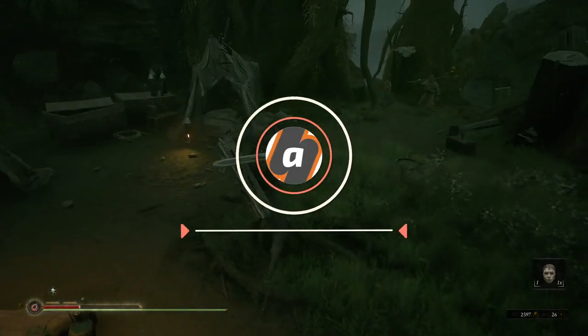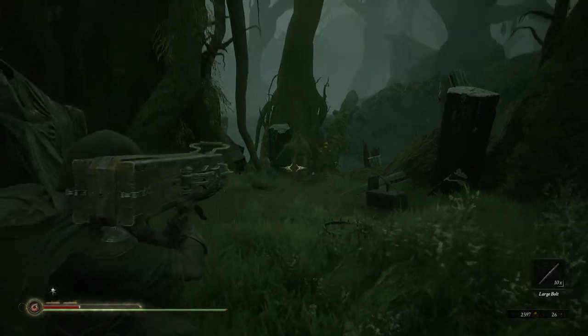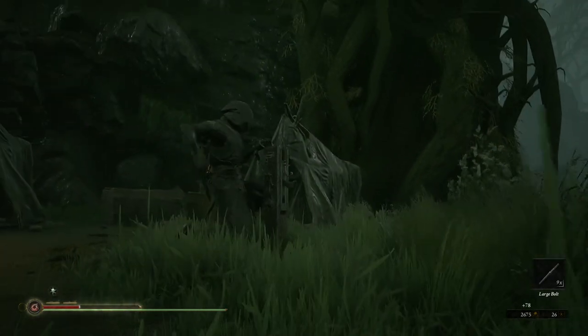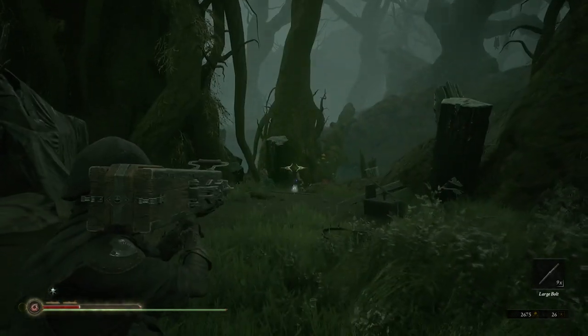Hey everyone, this is Angel from AVEX with a brand new video for Mortal Shell. Today I am going to show you how to unlock the mighty Ballista Suka, the best weapon in the game. This is a little bit of a grind, but it is definitely worth it because this thing is really, really fun to use.